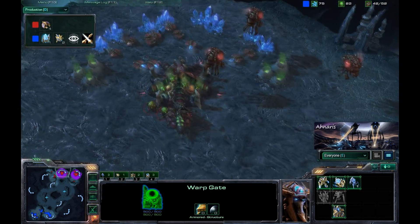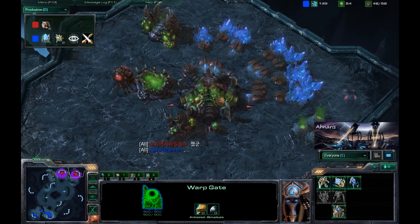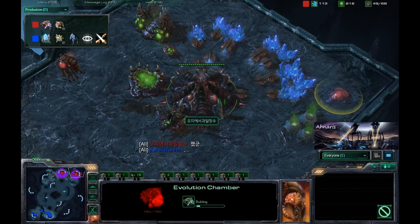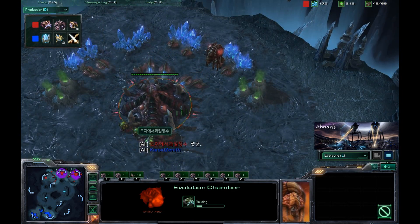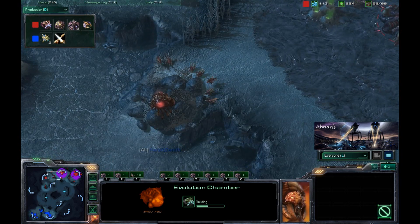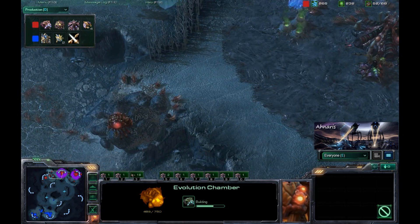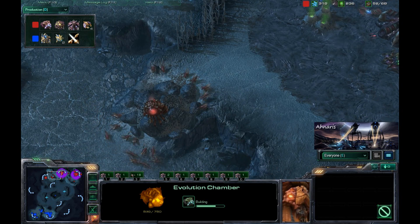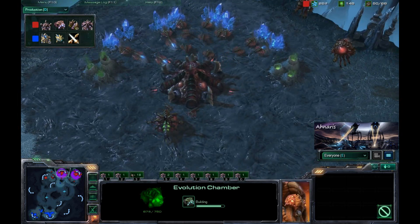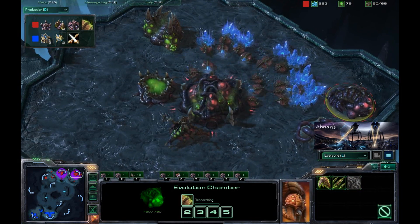Taking a look at the Zerg player, we have pretty much the same thing going on — just macroing up. Not too much tech right now; he is sitting on a couple hundred gas. An evolution chamber is going down. The Protoss is getting a Weapons level 1 upgrade, and he's going to knock down the rocks here, so we might see another expansion, which would definitely help the Zerg gain the economic advantage needed to combat this early Protoss expansion.